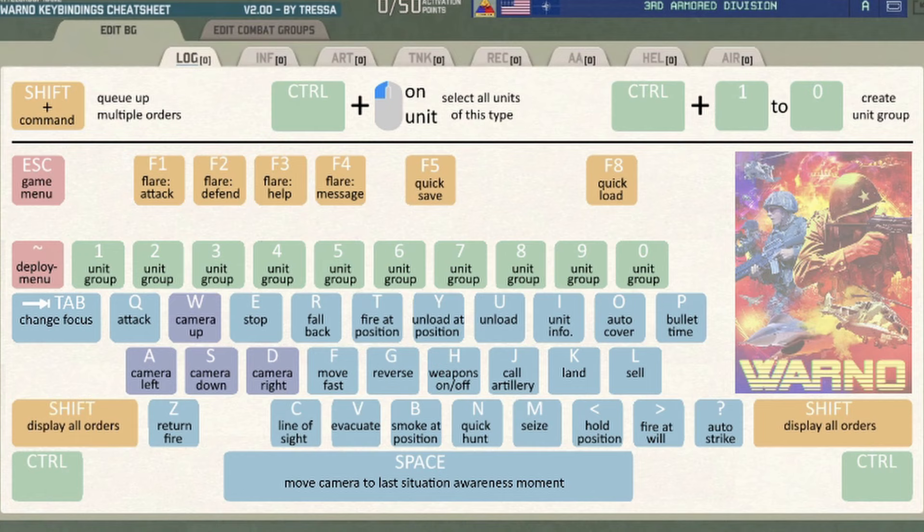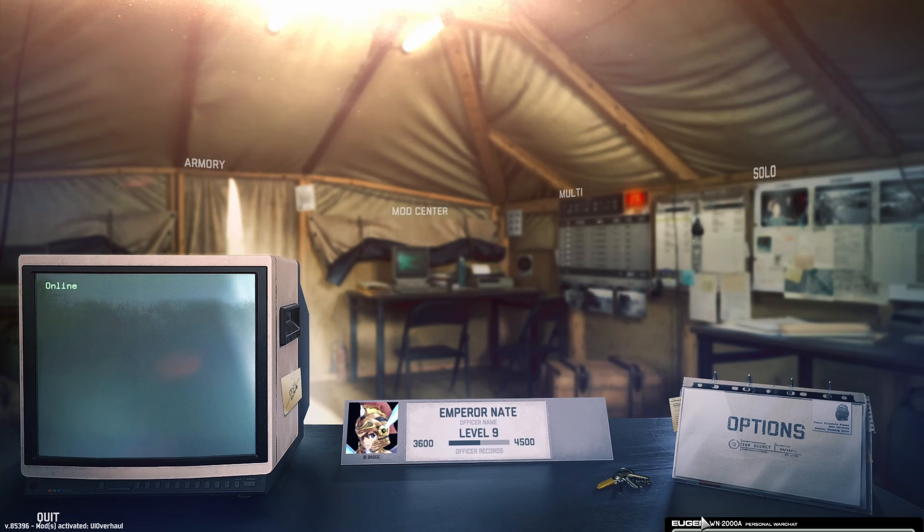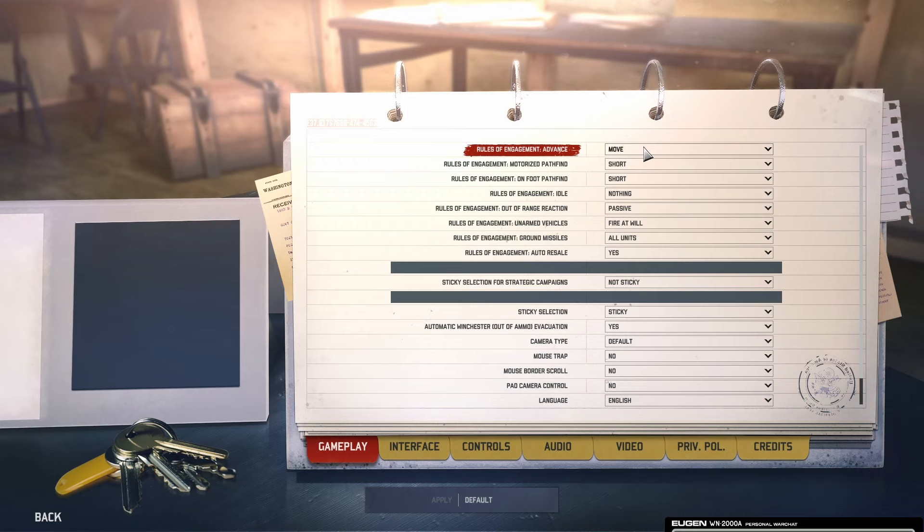These are all the key hotkeys to learn. Please look them over and learn the important ones: attack move, reverse, move fast, fire position, and attack fast which is N. Utilizing these hotkeys will make everything more streamlined and give you a real competitive edge. The default UI and orders settings in the game are not great, so go into Options and change them to suit your needs.